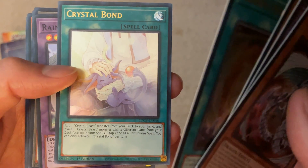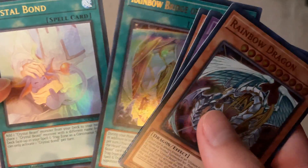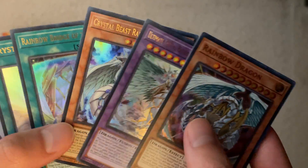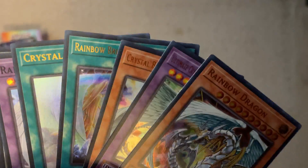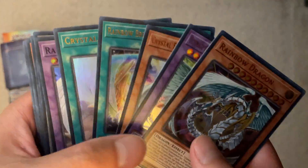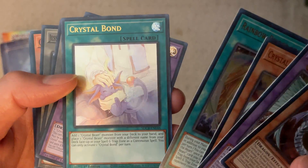I couldn't justify spending that much for a game I don't play, but it's really cool to have Crystal Bond as an Ultra Rare reprint. I wasn't expecting that. I'm shocked there are so many foils in this — I'm used to Weiss Schwarz where you only get two foils — so it's cool to see five Ultra Rares here.